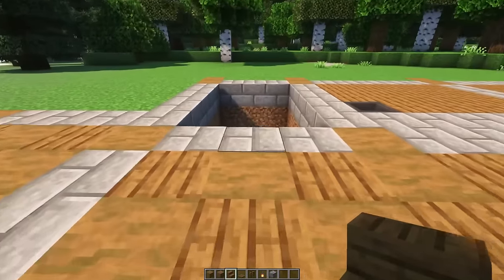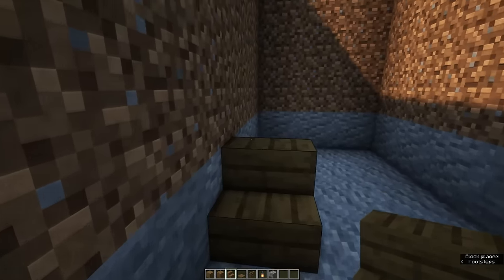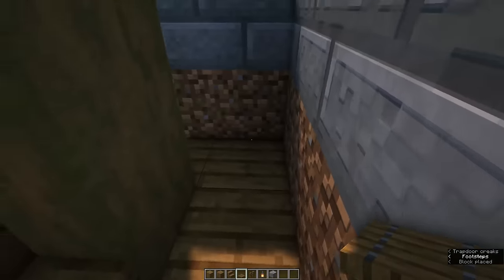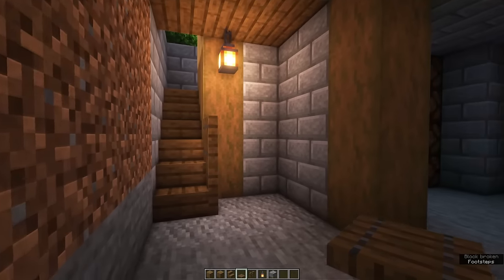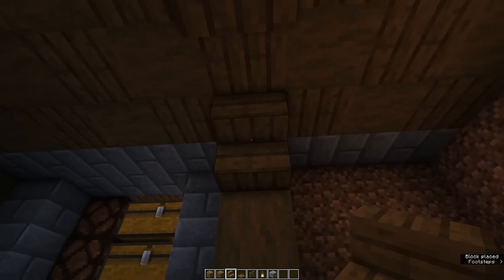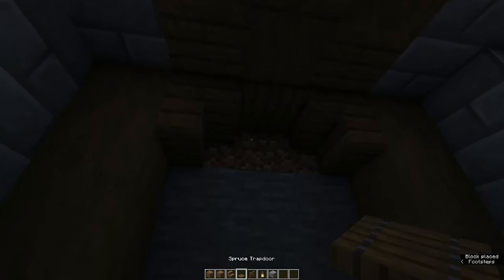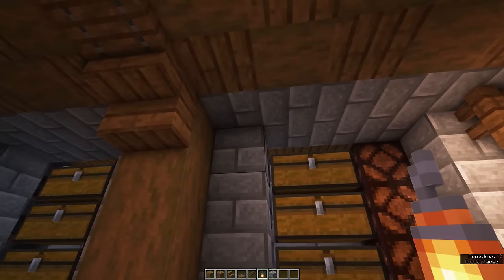Now you want to create a way downstairs because we're going to work on the basement. Start by creating a staircase — make sure that you light everything up because otherwise mobs might spawn. We'll then create archways in between the stripped spruce pillars using some spruce stairs and a spruce trapdoor. You want to do this at each pillar all the way to the back. Then in each corner you can hang a lantern from a spruce fence.